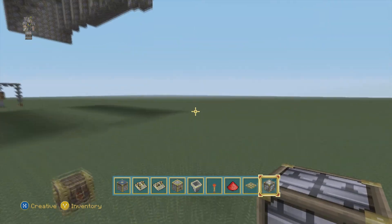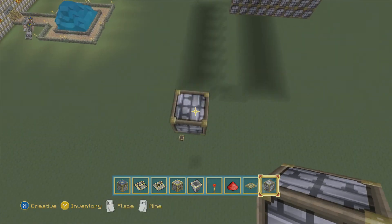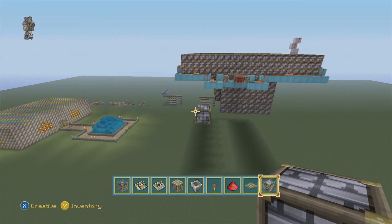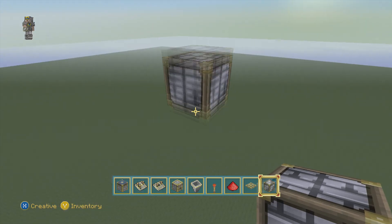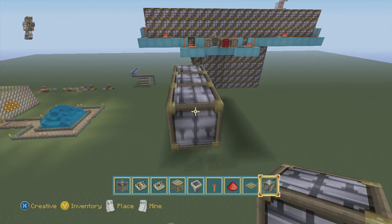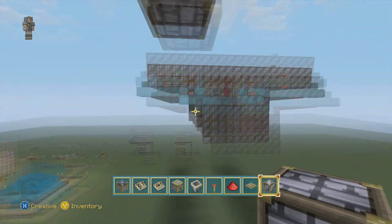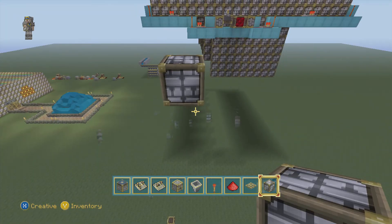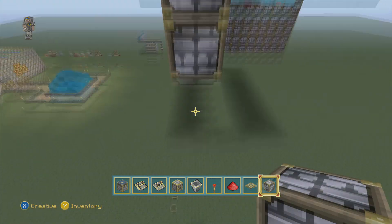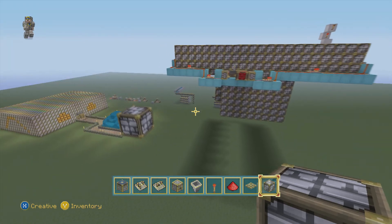We're going to get started right up top here. I've already got a block conveniently floating in the middle of the air. This is 23 blocks high. If you want the mobs to die, you need it to be at least 23 blocks high to do so. If you'd rather them be a one-hit kill, go down one block and do it at 22 blocks. We're going to do this one at 23 because I prefer my stuff dead when I get there.